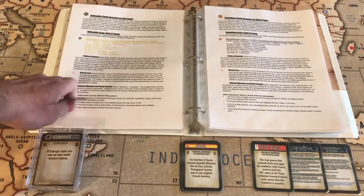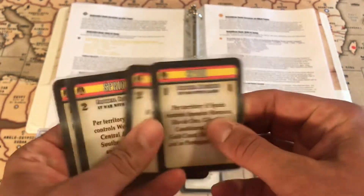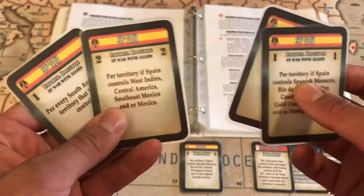On top of the National Objectives being revised a little bit, the cards themselves are different files and are now easier to make. These are the new card files, and as you can see, they look quite nice.